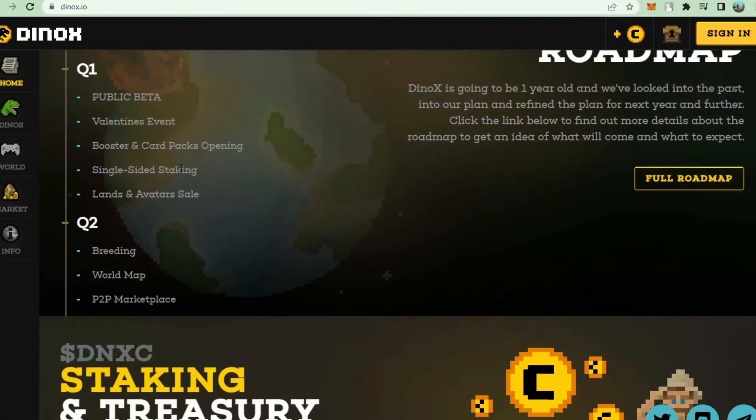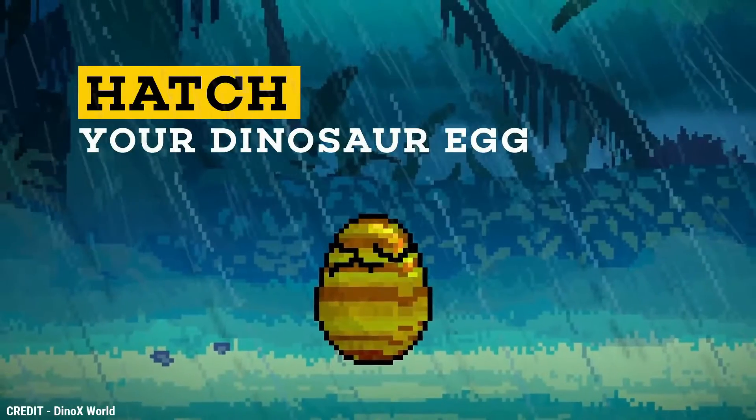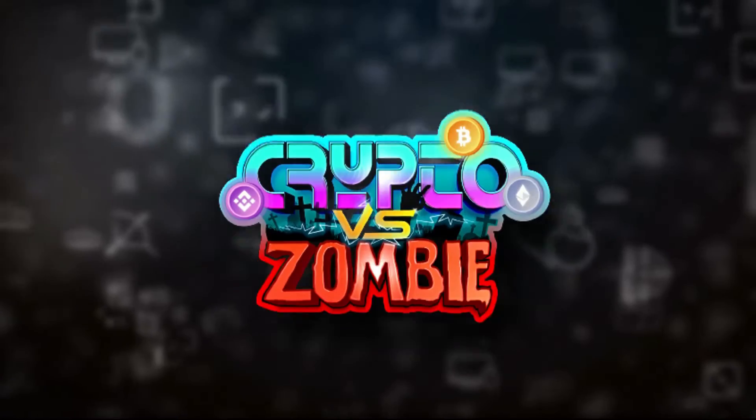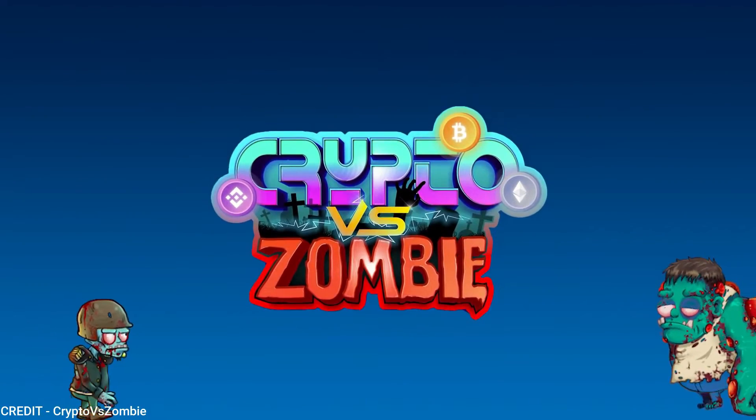When the MVP is launched in the coming weeks, 8,000 Dino eggs will be accessible to be farmed using the staking features. The second game is Crypto Versus Zombie, the ultimate competitive tower defense gaming ecosystem for PvP and C2E.